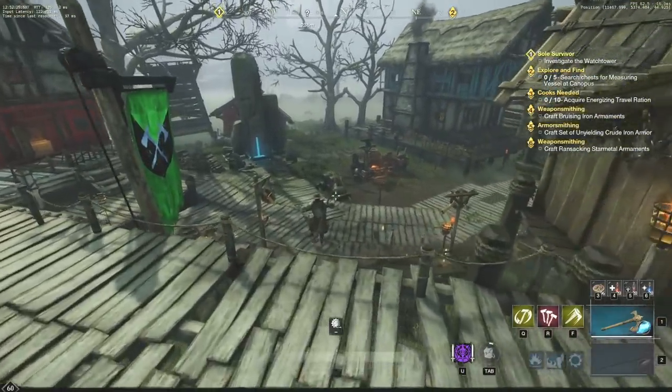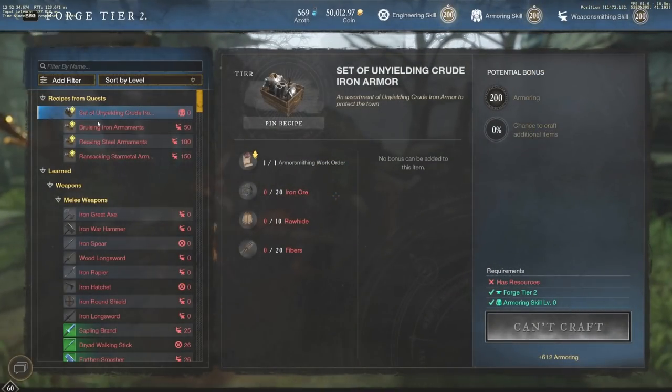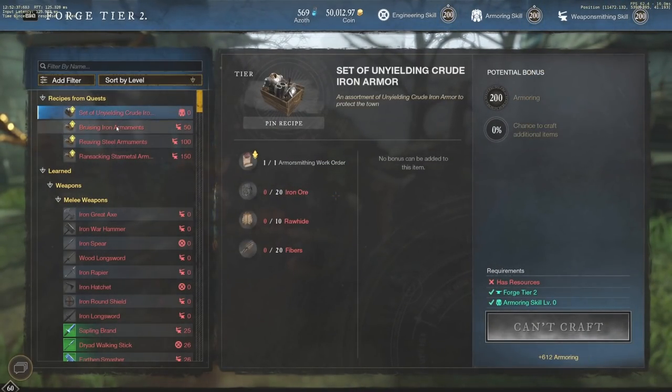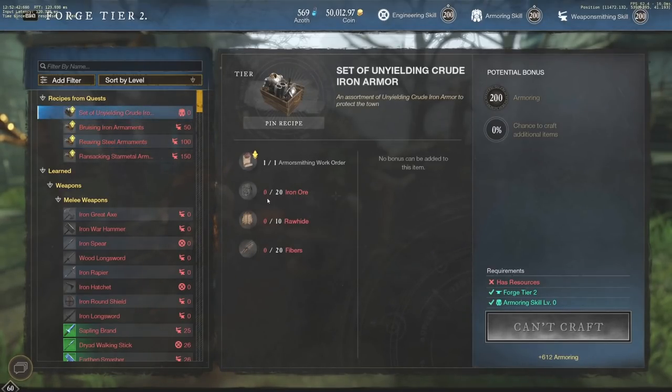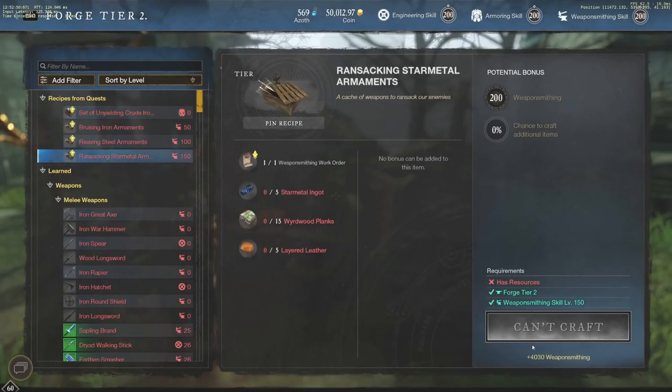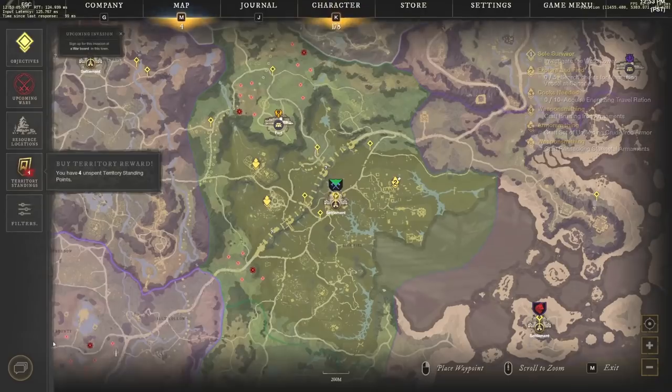I want to jump over to the forge and look at these specifically. If you go to the forge you'll see all the recipes from quests at the top left and what weapon smithing XP you get. The first one is very easy — 20 iron ore, 10 hide — and gives you 612 armoring XP. But if you go to the very bottom one, you get 4,030 weapon smithing XP for five Star Metal Ingots, 15 Wyrdwood Planks, and five Layered Leather. That is a ton of XP, and you get a lot of character level XP as well.